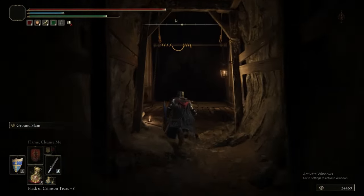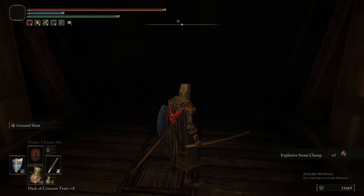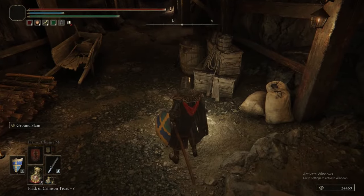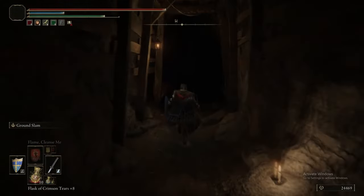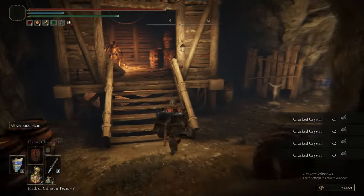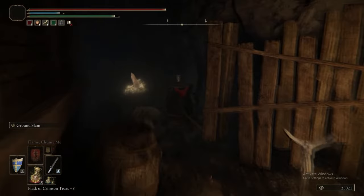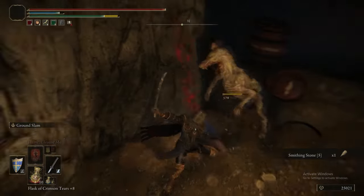Ignore all those enemies. Now it's Altus Tunnel time — you're about to see us do something strange for this guide: we're riding this lift down because this is one of the few tunnels that does not have anything on the little windy path to the bottom. Still be in the habit of going down the side though. There was a guy about to use a flamethrower on you when all these barrels could explode — get in there and Ground Slam him before he has a chance to kamikaze you.